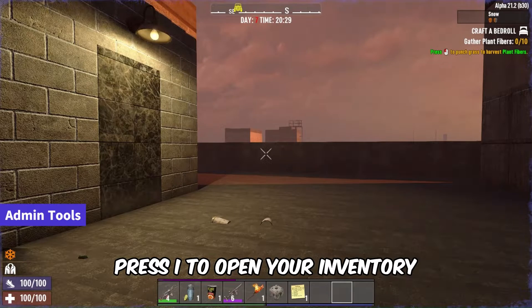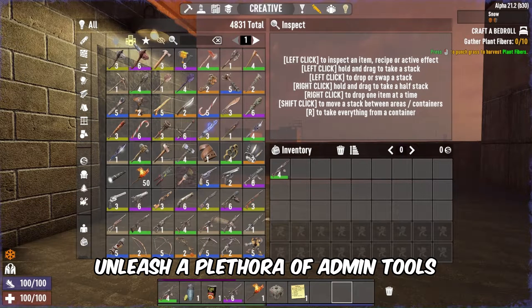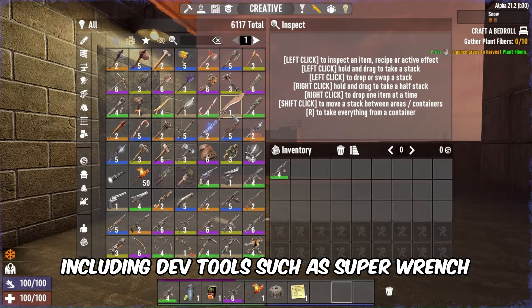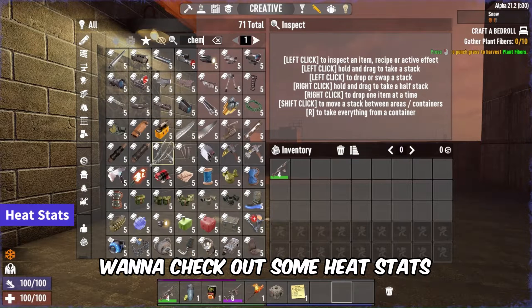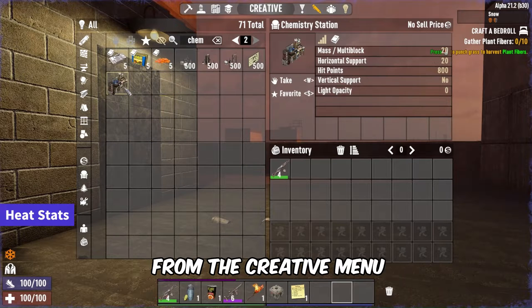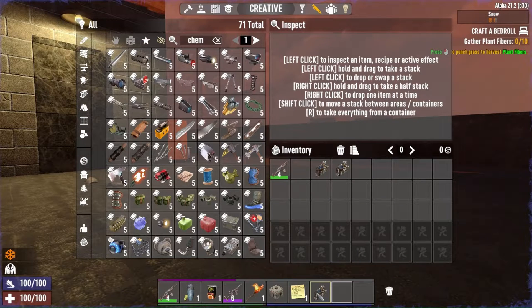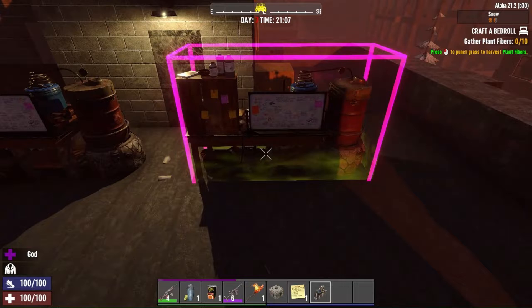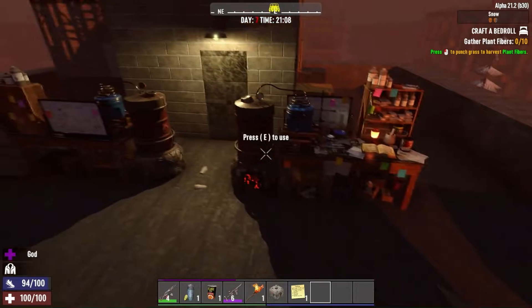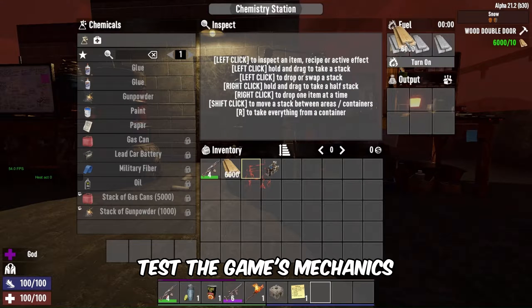Press I to open your inventory and delve into the creative menu. Unleash a plethora of admin tools, including dev tools such as super wrench, pimp poncho, rocket boots, and many more. Want to check out some heat stats? Select the chemistry station from the creative menu, put in a wood plank, turn on the fire, and watch the heat rise. It's an excellent way to test the game's mechanics.